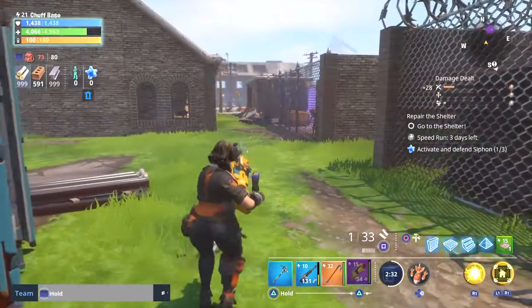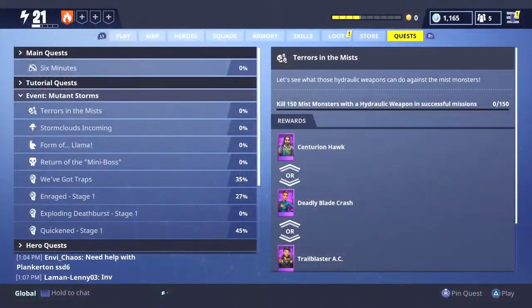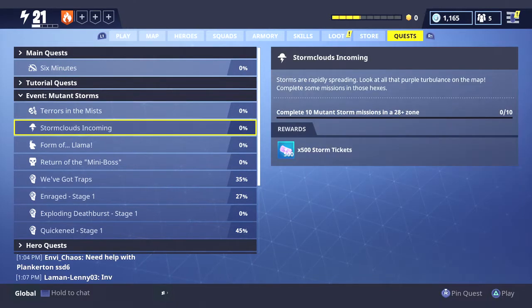This is a limited time thing. If you go over to the quest page, we have the Mutant Storm event. First things first, we've got Terrors in the Mist — we have to kill 150 Mist Monsters with Hydraulic Weapons in successful missions. We're going to talk about hydraulic weapons in a second. Then we have Storm Clouds Incoming: the first part was to complete 10 Mutant Storm missions, and now the next part is 10 Mutant Storm missions of a 28-plus zone.